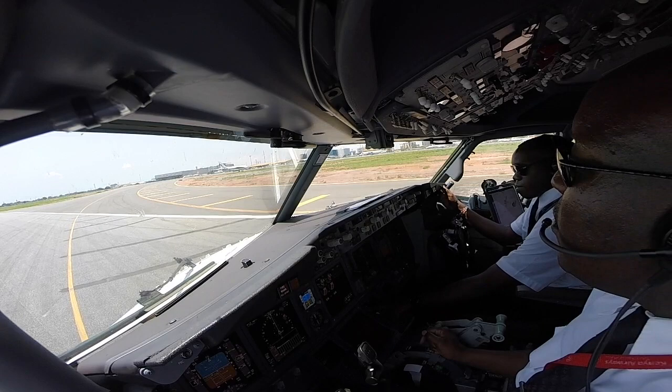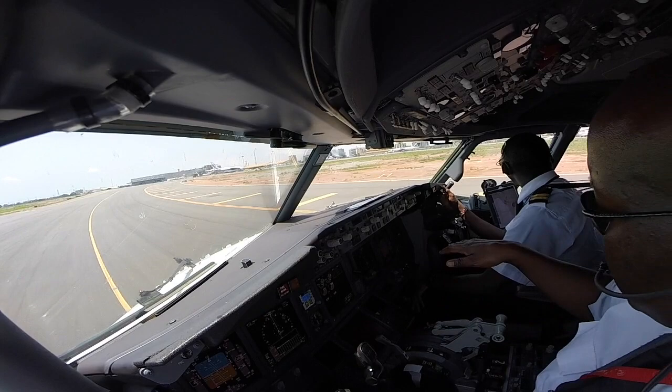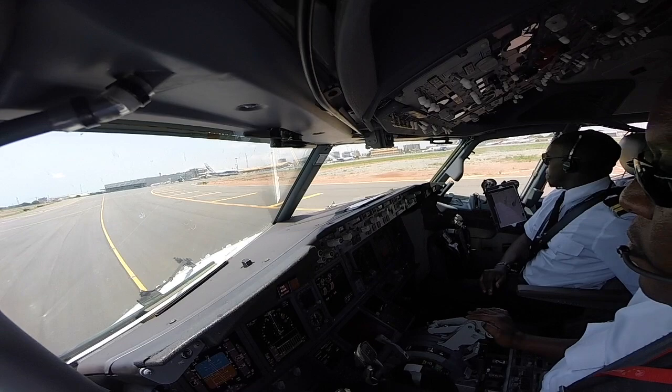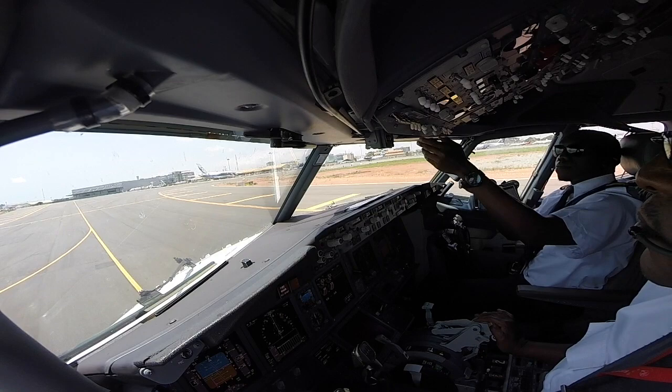Star 1-0-6, we're reaching Zulu, can you confirm wheel number 1? So again? Okay, we cleared the active. Star 1-0-6, we're reaching Zulu, confirm wheel number 1. Enter back to runway 21. Star 1-0-6, Black Star 1-0-6. Black Star 1-0-7, continue taxi to B-9. Thank you very much. Continue taxi to B-9. 1-0-7.